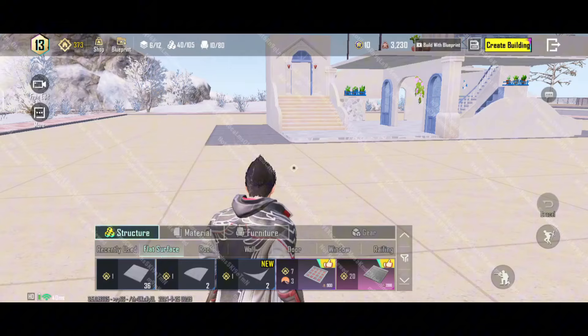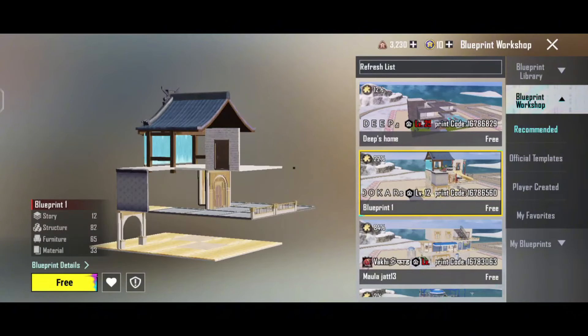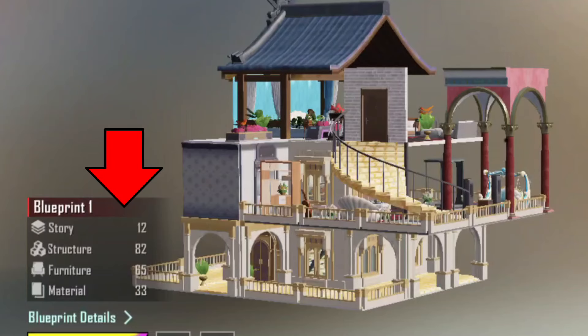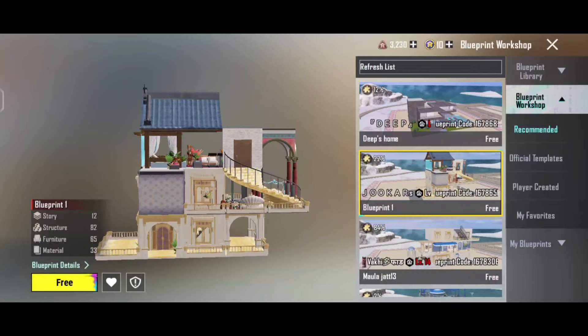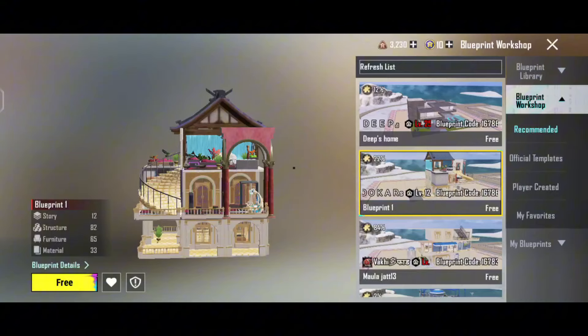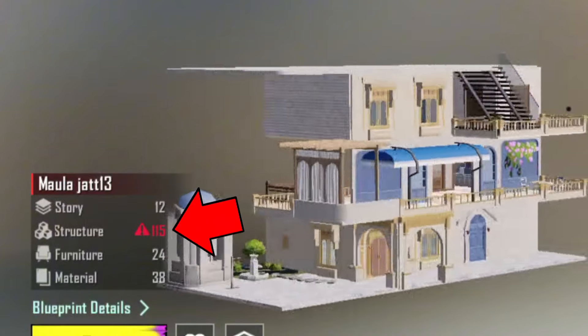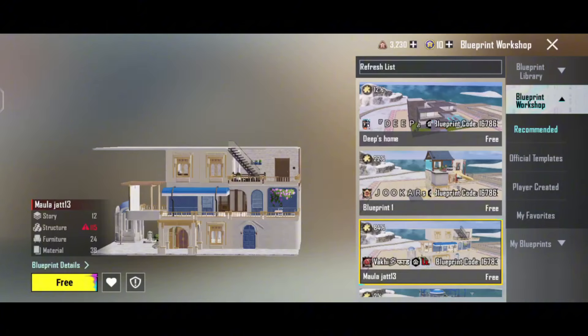The next one is Blueprints. This Blueprints feature is already available — many creators have saved Blueprints. I am going to select Blueprints. Here we have new Blueprints. Let's select the same here — we have red color. We can't cut these items, but we can cut the same here. We also have a blue print option.